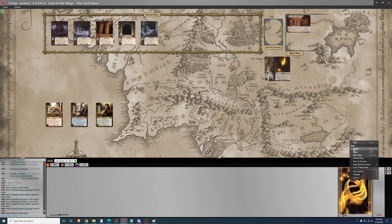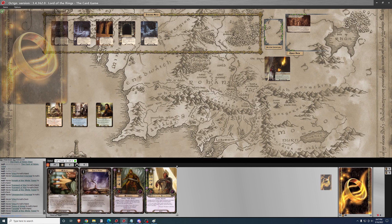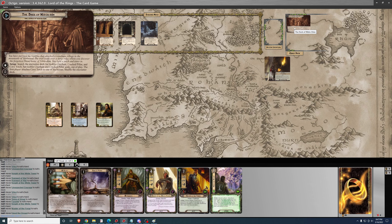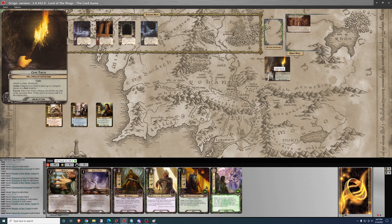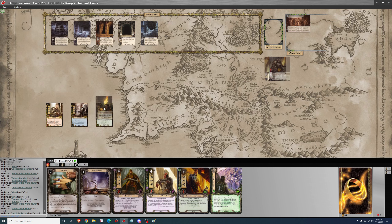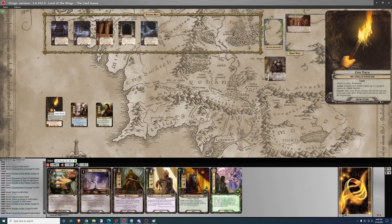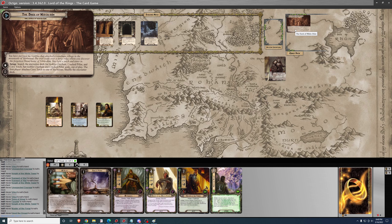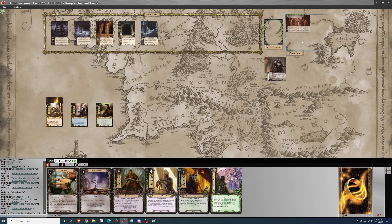First I need to get a hand — that looks fine. Search the encounter deck for Goblin Chieftain, Cracked Pillar, and Cave Torch. Set them aside out of play. Attach Cave Torch to one of the heroes. Shuffle the encounter deck.